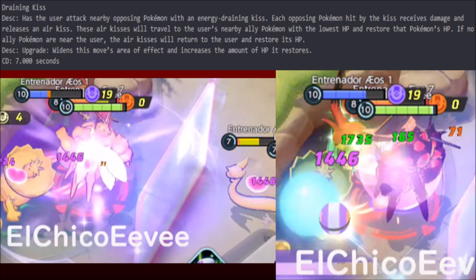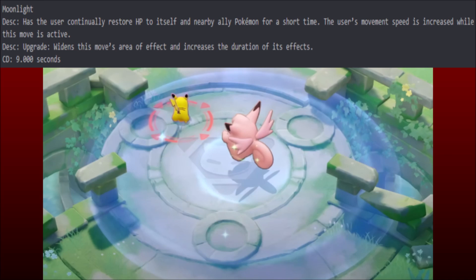The other healing move — this was not shown in Chico Eevee's gameplay; this is from the official trailer. Moonlight continually restores hit points to itself and ally Pokemon for a short time. The user's movement speed is increased while this move is active. I've really wanted to see one of these kinds of moves in Pokemon Unite for a long time — just a healing field. Healing over time; we're going to have to see the numbers. Can it compete with Draining Kiss?